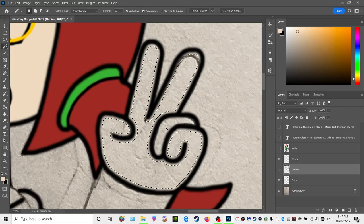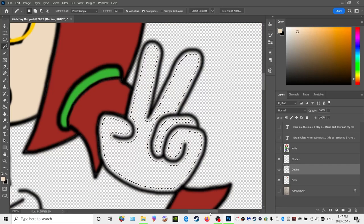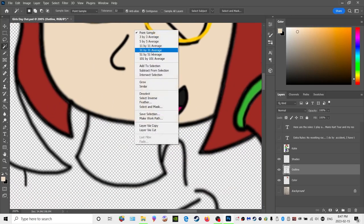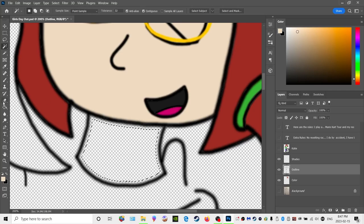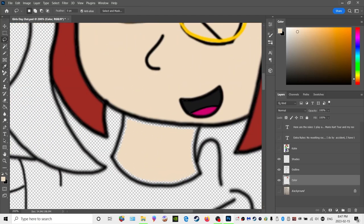I'll do my little trick here — turn off the background, add to selection, hit the bucket. Then finish up coloring here and I'm going to call it an episode.